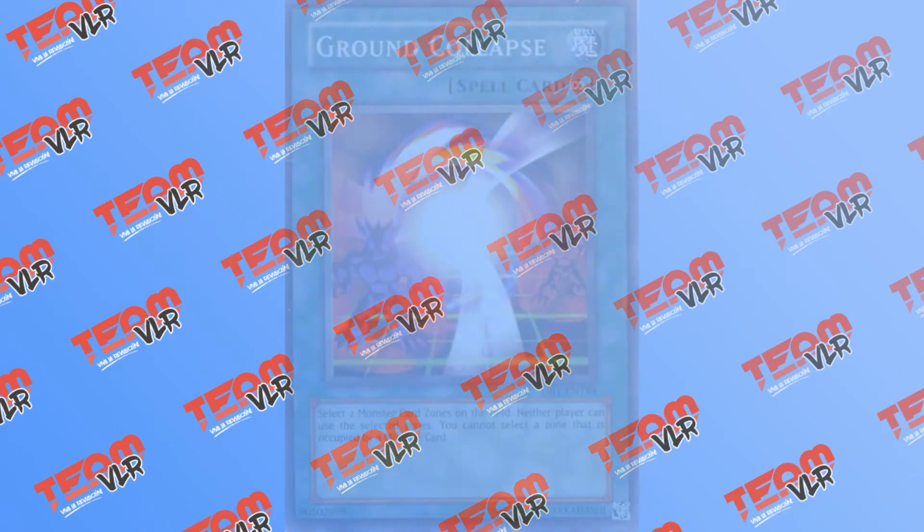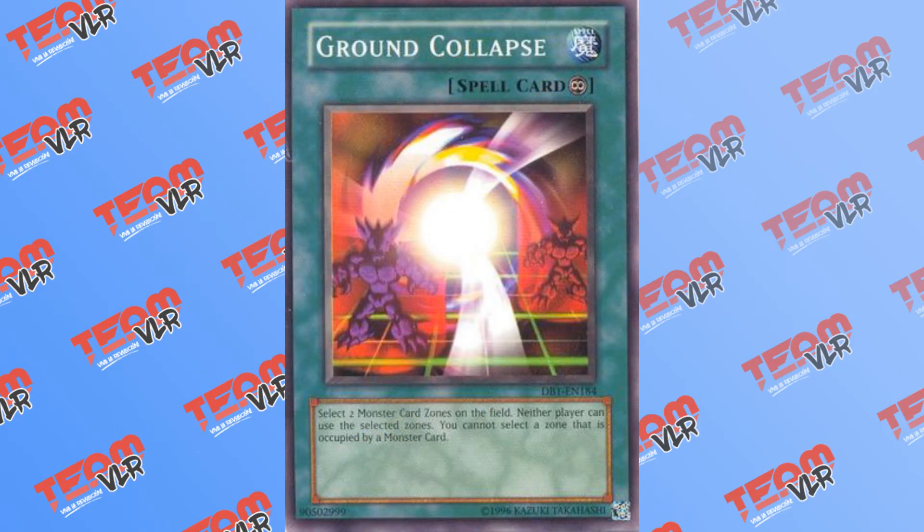An equally powerful card holds our final slot in the video, and this is of course Ground Collapse. Ground Collapse is a continuous spell that allows you to select 2 monster zones on the field — neither player can use said monster zones. The Link monster mechanic is interesting in that your opponent can't access an extra monster zone until they either summon a monster to it, or you summon a monster to yours. A card like this would not be played in an anti-Link deck, but would instead be a side deck card to help with a matchup for either player. There is a chance the card could get an errata, allowing it to only target main monster zones, or it could get banned entirely so as to not ruin Konami's new mechanic. In either case, it is my opinion that this card could see the most play in a Link-era Yu-Gi-Oh!